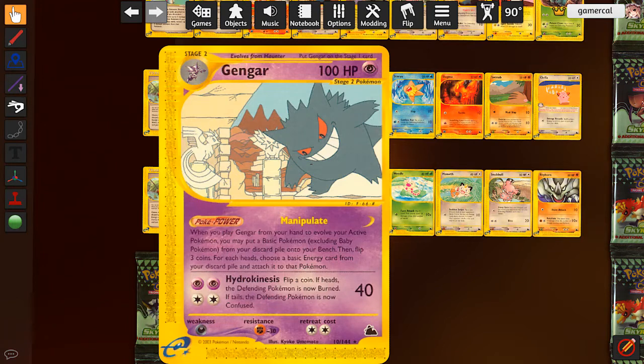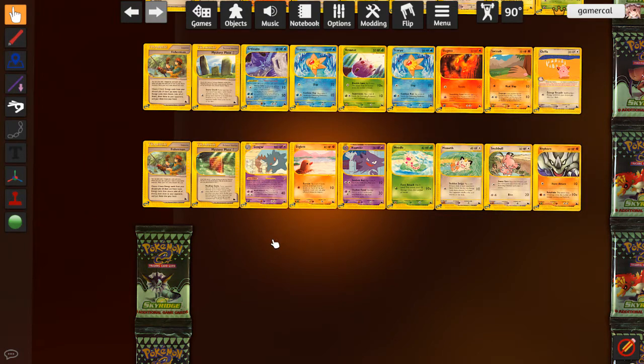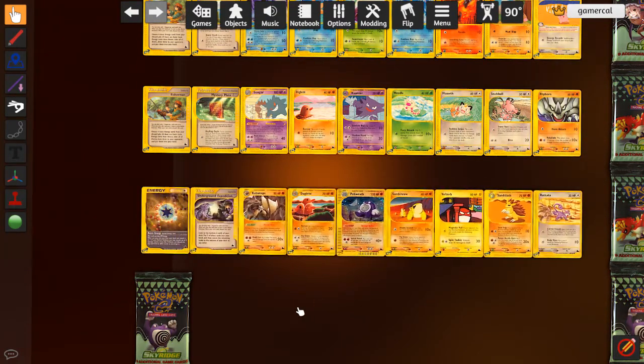This Gengar is really good. If you evolve into this by evolving your active Pokemon, you put a basic Pokemon from your discard pile onto your bench, then flip three coins. For each heads, choose a basic energy from the discard pile and attach it to that Pokemon. This is excellent - recovering a basic that got KO'd early by Gust and getting energy on it as well. Very, very strong card. Its attack is okay - 40 damage for 4 energy is poor, but if you flip heads it burns, and if tails, confusion. Mostly it's about the ability though.